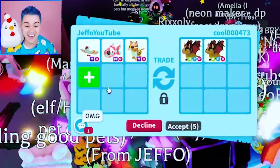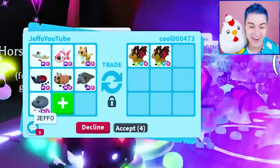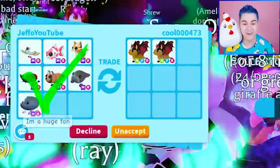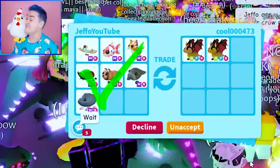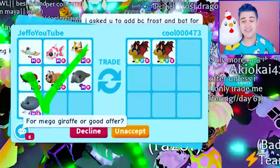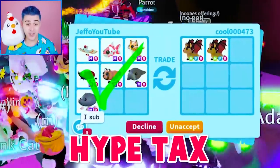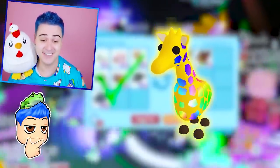Two neon bat dragons! I'm putting all of these up — all seven remaining pets. There's no way for a neon bat dragon though, we just traded for a mega bat dragon. They're wanting to trade the two neon bat dragons for a mega giraffe — I would not do that. I think that's a little bit under, and there's a hype tax on the giraffe. Mega giraffes are really hard to come across.